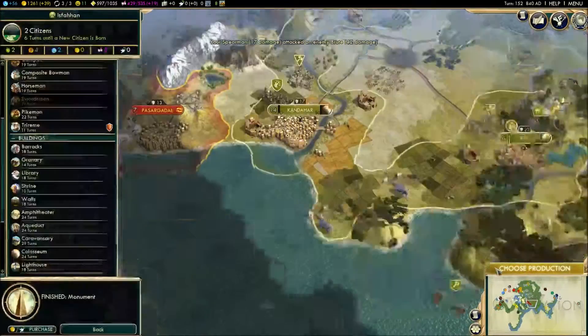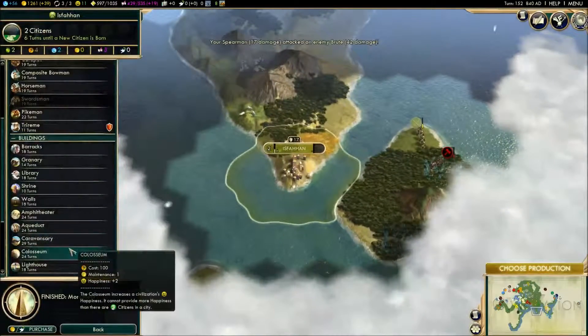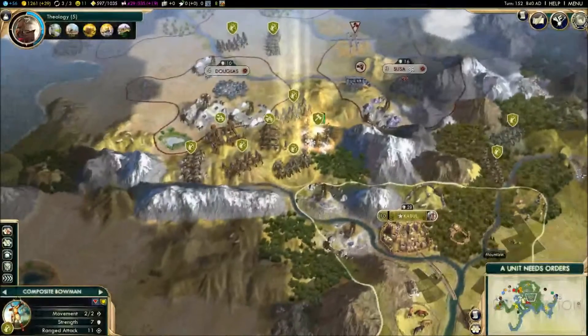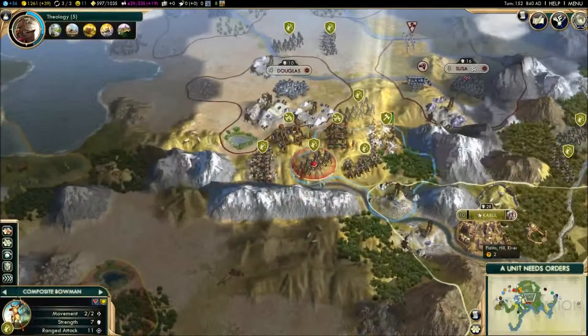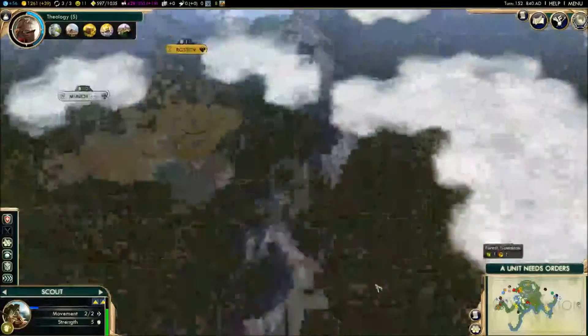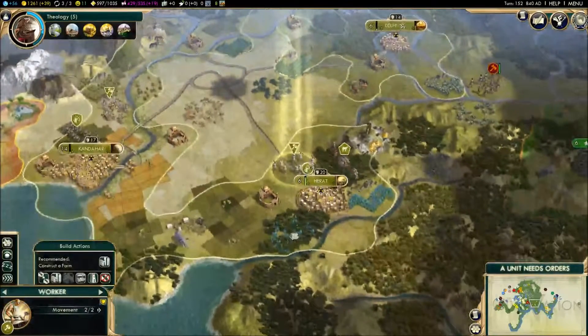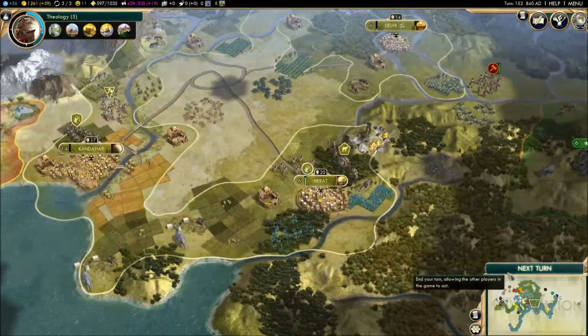Build a Colosseum so we can get our happiness up, because we're about to take a big drop in it with the war with the Huns. Coming around these mountains — build a farm there we go.